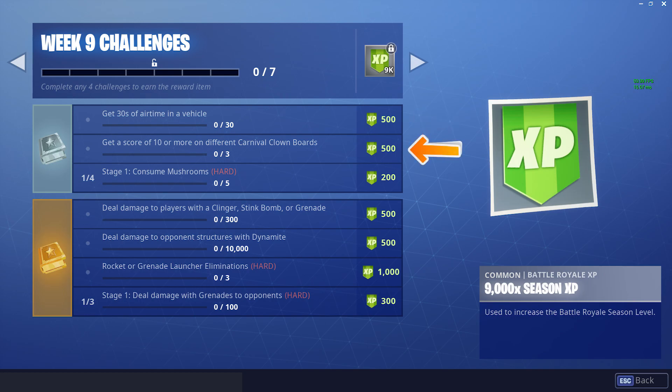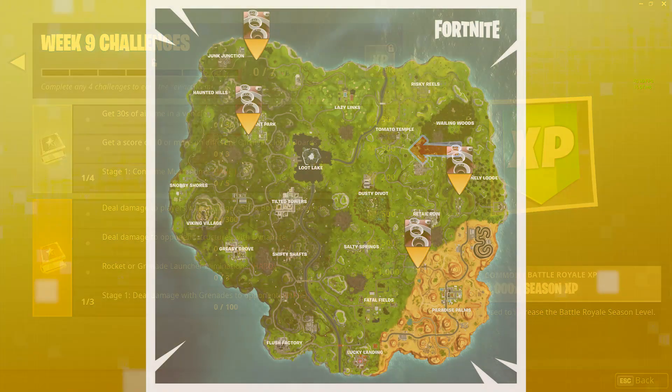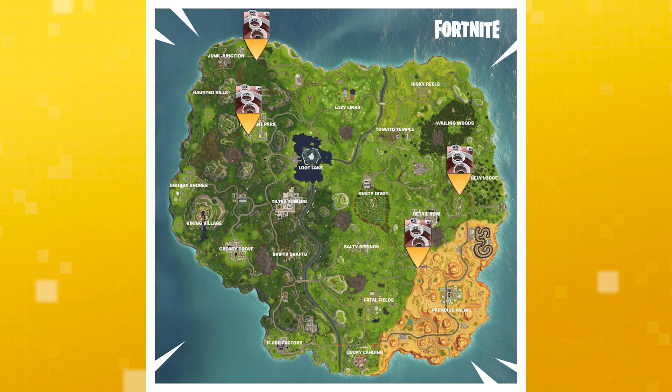Get a score of 10 or more on different Carnival Clown boards. These have recently been added into the game, last week I think it was. On the screen now there is a map which shows where all these boards are, or enough to finish this challenge. Just go up to one, activate it and use your pickaxe to pop whatever Balloons come out of the little circles, or shoot them.